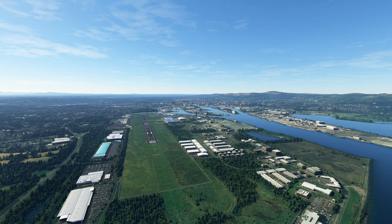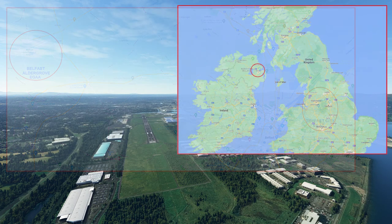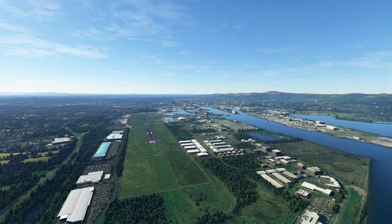Belfast George Best City Airport, Echo Golf Alpha Charlie, is not to be confused with the larger Belfast Aldergrove Airport, Echo Golf Alpha Alpha, which lies some 15 miles or 25 kilometers to the west. It's a public-use airport owned by the 3i Group, operated by Belfast City Airport Ltd., located in central Belfast, Northern Ireland, situated in County Down, close to the main docks, the Exhibition Centre, the Titanic Museum, and about 3 miles or 4.8 kilometers from Belfast City Centre.